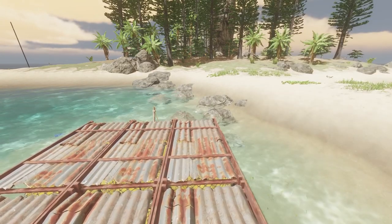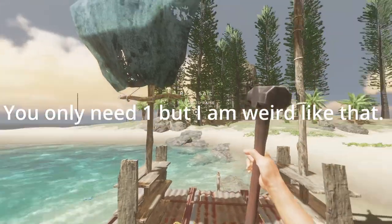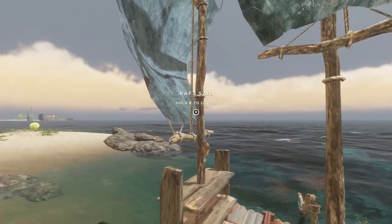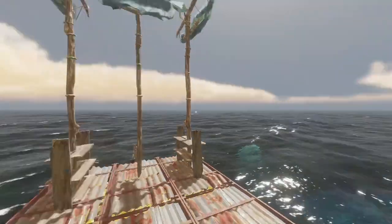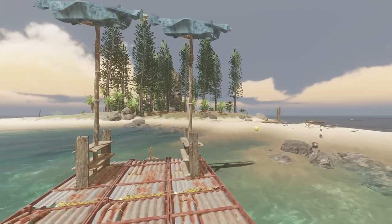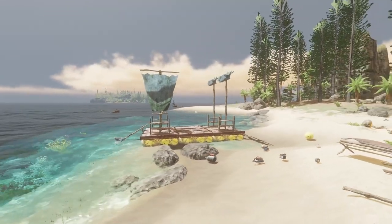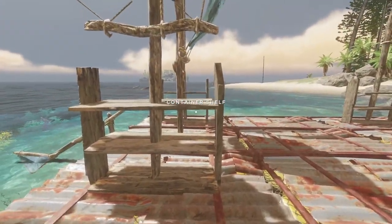Multi-directional sails are the most useful thing you can have, and ideally you want to be able to reach them from where you are. For pure aesthetics I'd also add two backwards sails — and that is a really cool looking boat. Having multi-directional sails built over a container shelf is the way to go for sure. You can go bigger, you can go smaller, you can do whatever you want, but that is the most efficient boat build.